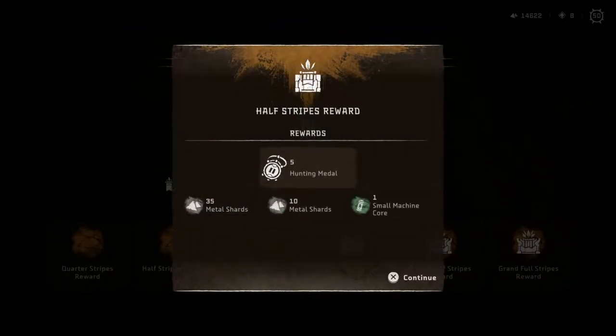You can then collect your trial rewards and whichever grand stripes reward you will have completed at The Down.